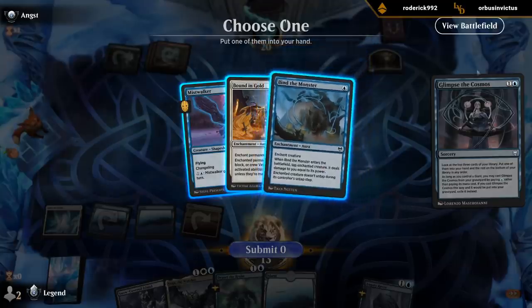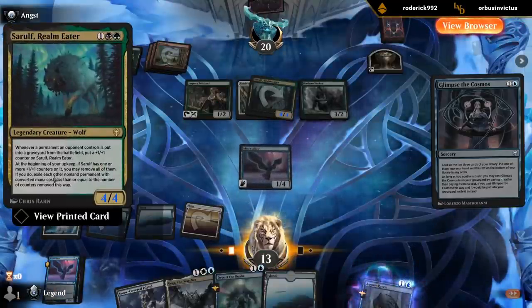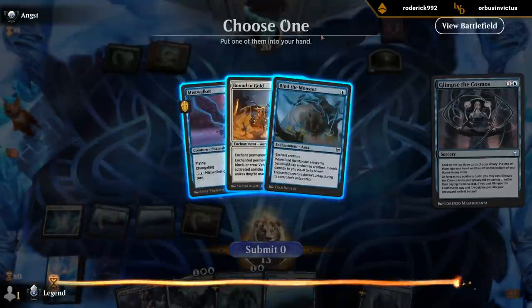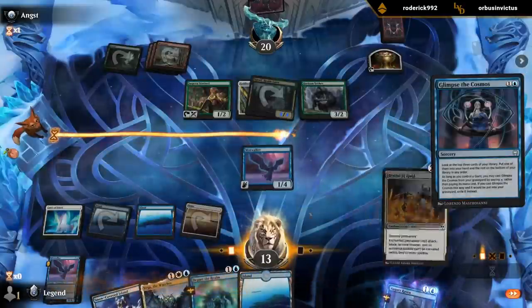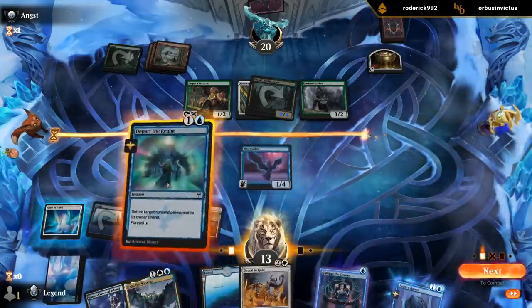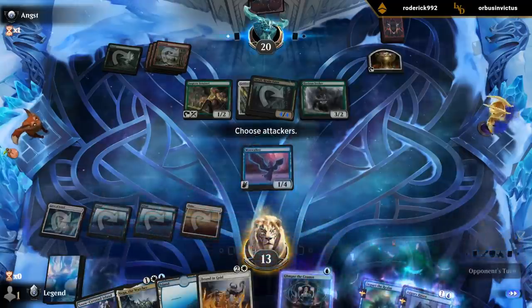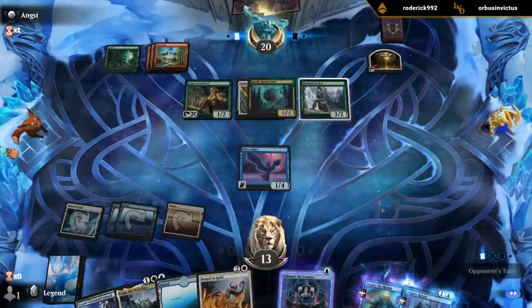Bind is a little awkward versus Sarulph's ability, so I probably prefer another Mistwalker or Bound in Gold — I'll take Bound. We'll take like four or five damage here hopefully, and then next turn we get to go off.